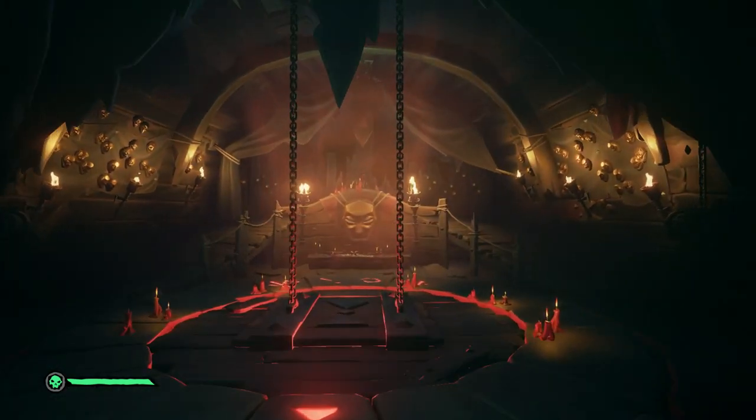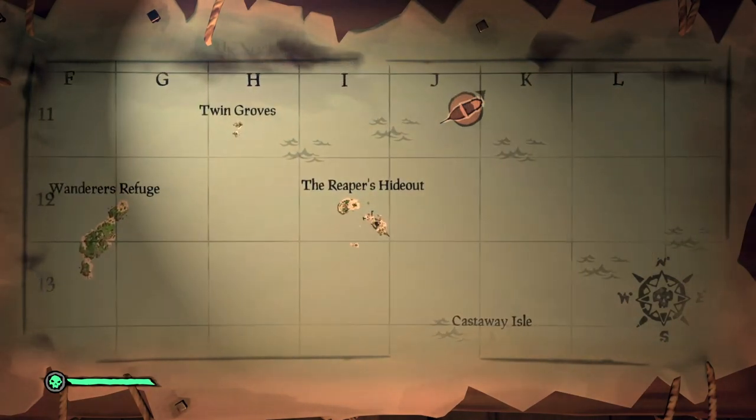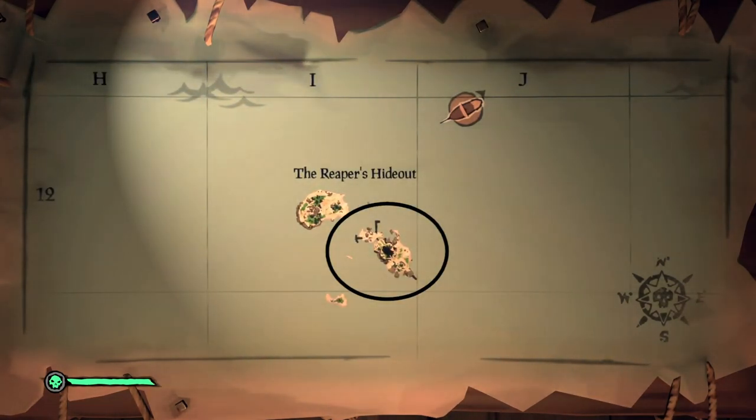Hey, what's up everybody. This video will be showing you where to start the new Reaper's Bones faction in Sea of Thieves. We will be heading to the Reaper's Hideout on I-12, and the vendor for this faction will be found on the East Island.